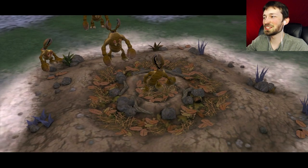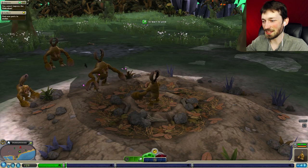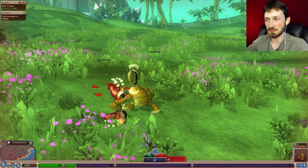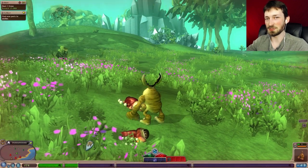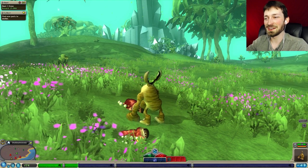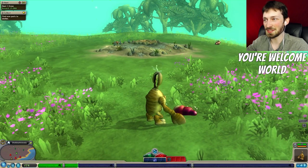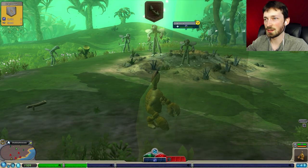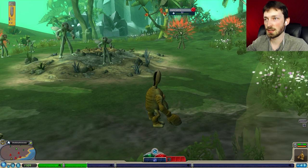Oh my god, the children - the eyes on the children are the same size as the rest of them, it is terrifying looking. Interestingly, not only do you evolve but other species evolve too - if I had left these guys alive they probably would have evolved into a larger slug tribe. I'm curious if you can kill everything on the planet. The further away you go from your original location the more complex things get - like these stegosaurus guys are pretty complicated.